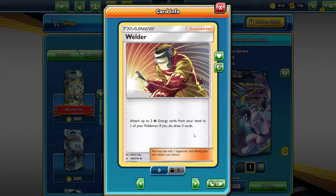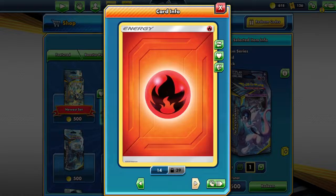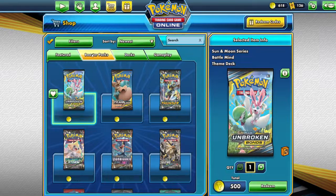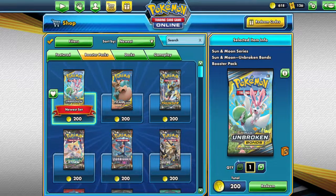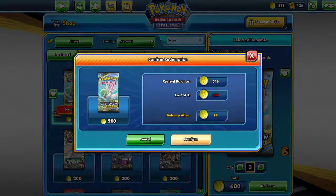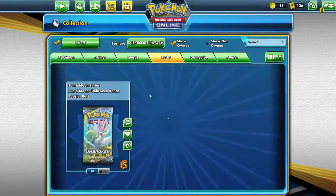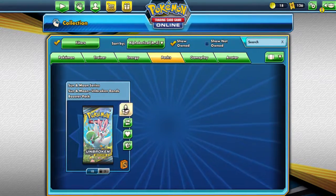And then fire energies and psychic energies. And then we're going to go to booster packs — I have enough for three more. Confirm. Here's my collection, and we're going to crack open these.